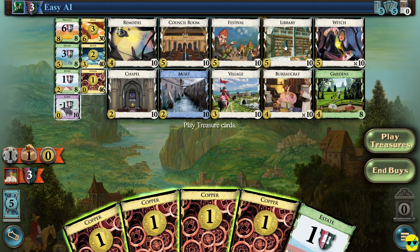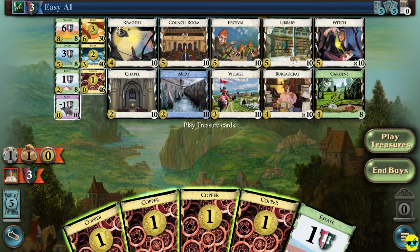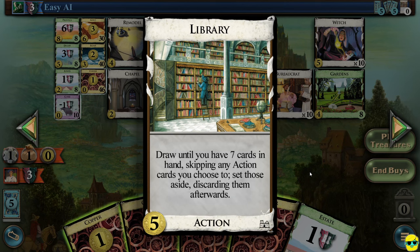Festival also gives you an extra buy and two money. Library costs five money. It says draw until you have seven cards in your hand, skipping any action cards you choose to set aside and discard afterward. Library lets you shuffle through your deck and scry through — you keep drawing, and if you get an action card, you can put it aside so it won't count against your seven cards drawn. You can filter through and try to get the cards you want. You can't set aside treasure cards, victory cards, or curses, but it is a very powerful card.